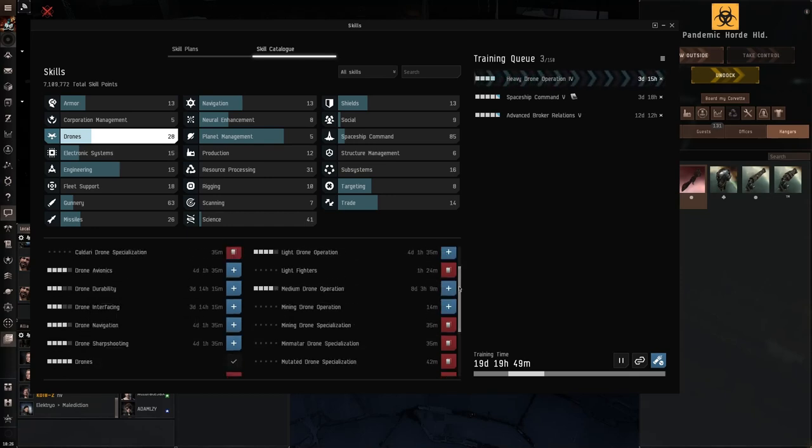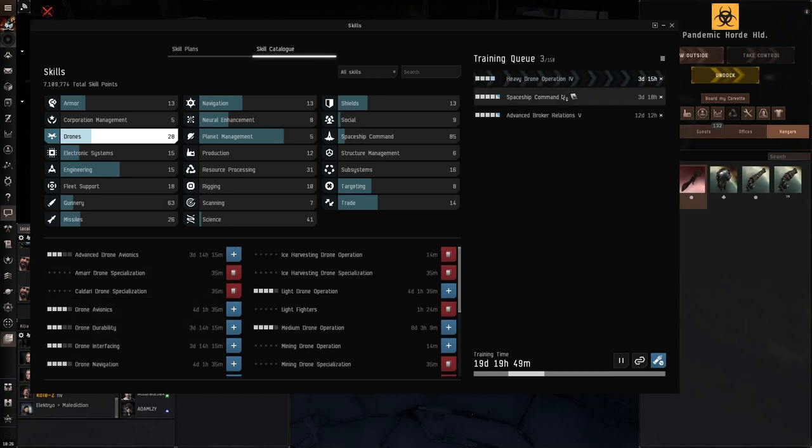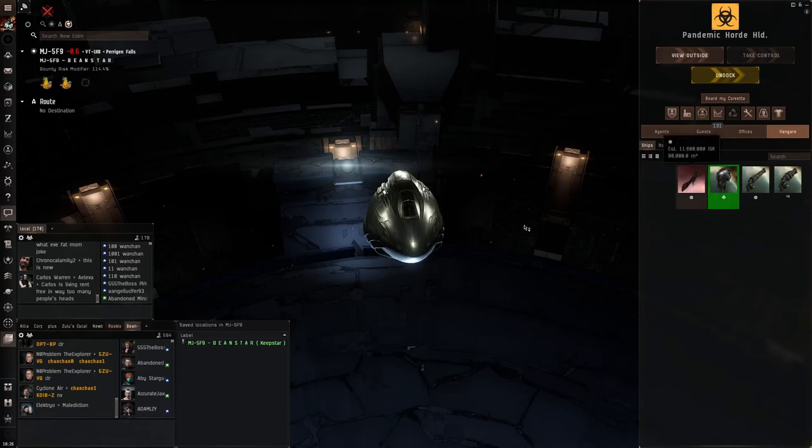What you really only need is the minimum amount of skills required to fly this Vexor right here, which I'm about to get into right now.